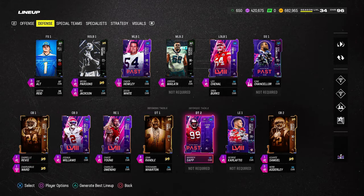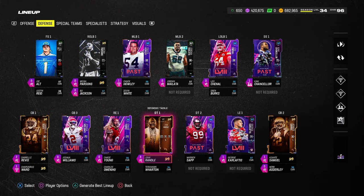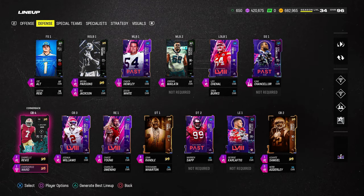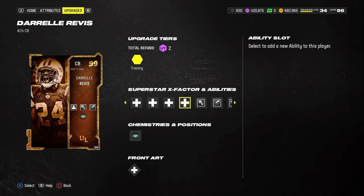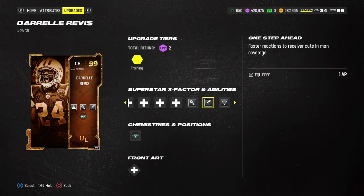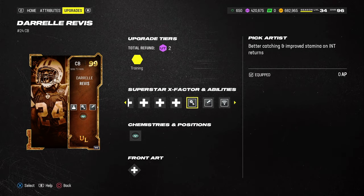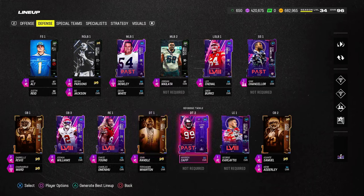The must-have cards for this scheme are Darrell Rivas, Asante Samuel, and at the slot corner position, Traverius Ward. The main thing is they have Bottleneck, and they also have Universal Coverage or Reinforcement, which allows them to get all the KO abilities one step ahead. This negates route running abilities, and they also have Pick Artist. These abilities all work together for the man coverage to be as sticky as possible.